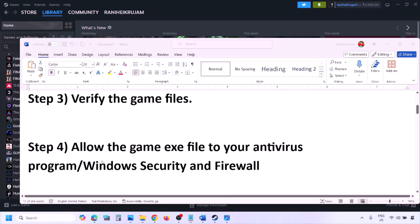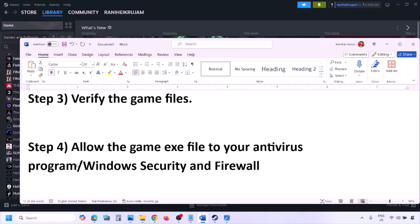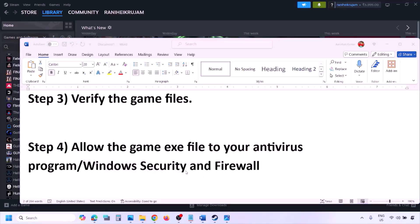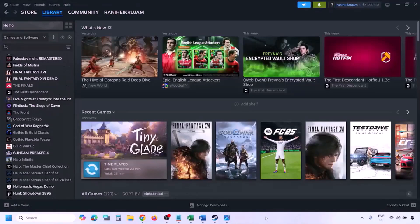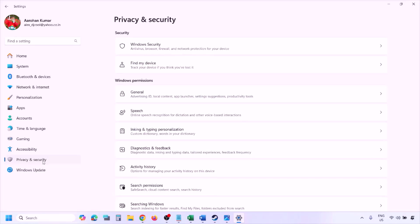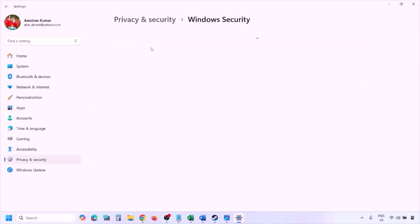The next step is to allow the game executable file in your antivirus program. If you have any third-party antivirus like Avast, Norton, Bitdefender, or McAfee, make sure you add the game EXE to its exceptions. If you're using Windows Security, open Windows Settings and go to Privacy and Security (Windows 11) or Update and Security then Windows Security (Windows 10).